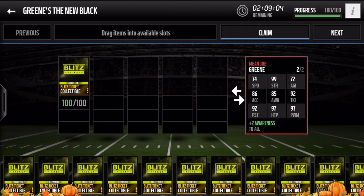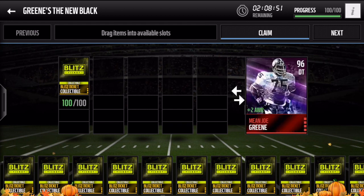So there it is: 74 speed, 99 strength, 72 agility, 86 acceleration, 85 awareness, 92 tackle, 92 pursuit, 97 hit power and power move. Awesome card — he also gives plus two awareness to all. He's a 96 overall guy, so let's go ahead and complete this. You have two hours left — until midnight today, November 27th, 2015.